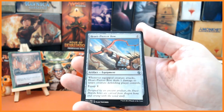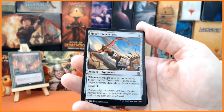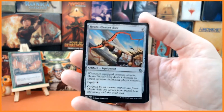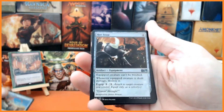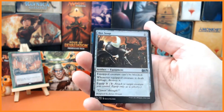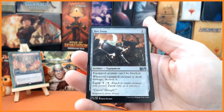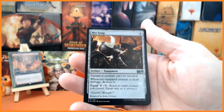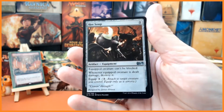Heart-Piercer Bow: whenever an equipped creature attacks, Heart-Piercer Bow deals one damage to target creature the defending player controls, and it costs one to equip. Followed by Hot Soup for one mana — the equipped creature can't be blocked, and whenever the equipped creature is dealt damage, destroy it. It has an equip cost of three.